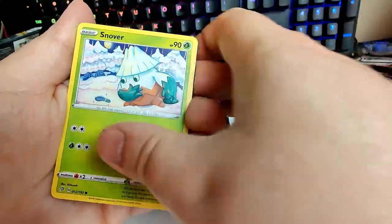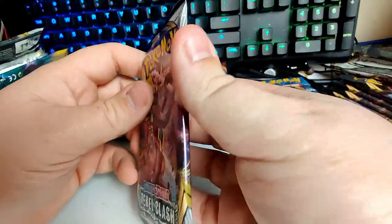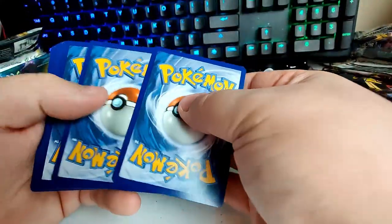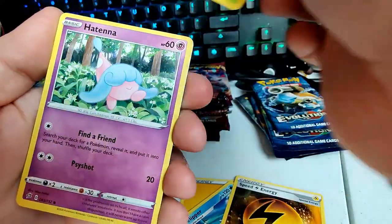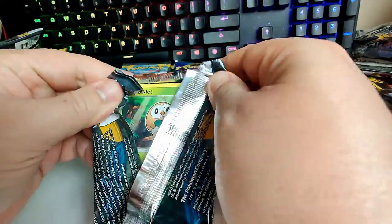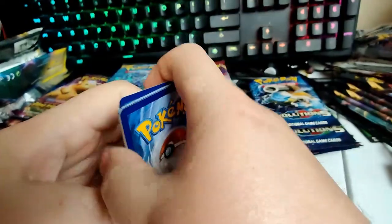Grass energy, Masquerain, Hatterene — that better not be a sign; I'm going to be super upset if I pull a fourth Hatterene. Sirfetch'd and a Snorlax — go check that out, you are sleeping on my boy Snorlax and I do not appreciate that! That Dragon's Majesty pack is still staring at me. Electric energy, Pelipper, Metapod, Hat, Sirfetch'd, and a Toxtricity V.